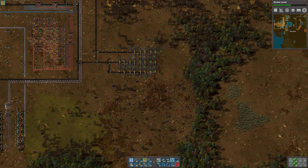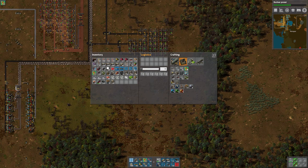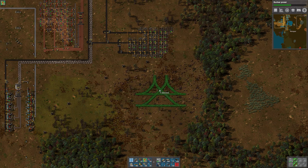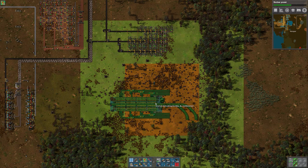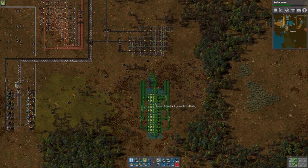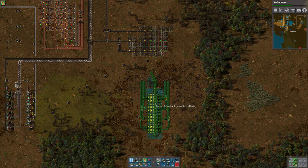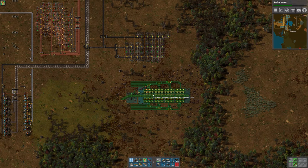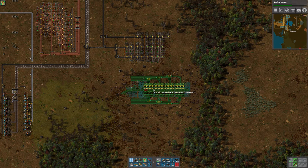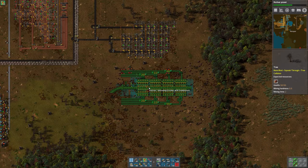Everything else looks fine. We're gonna need to bring it in here somewhere. Let's first look at our train stuff and see what kind of unloading we have. That one's loading — unless those are unloading. Never mind, I was looking at it wrong. Here's unloading — something like that probably will work out. Actually, this little spot right here is probably gonna be fine.